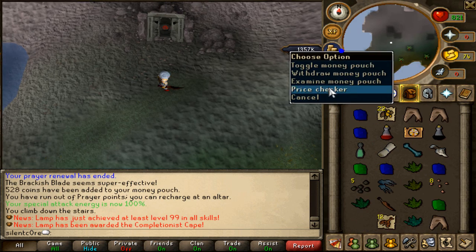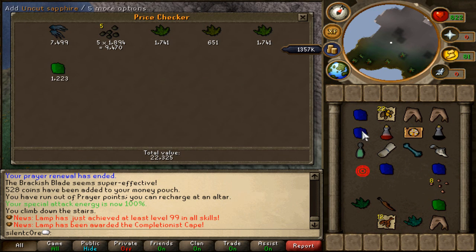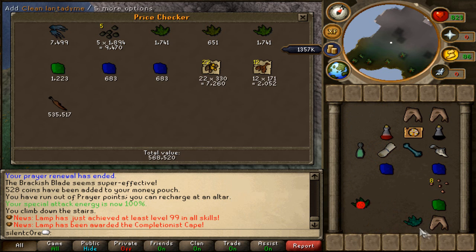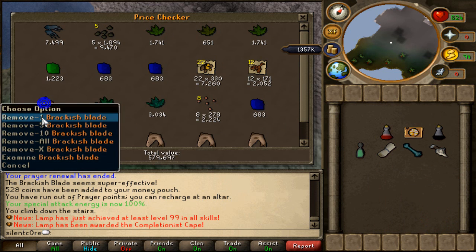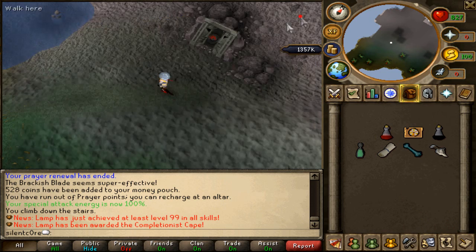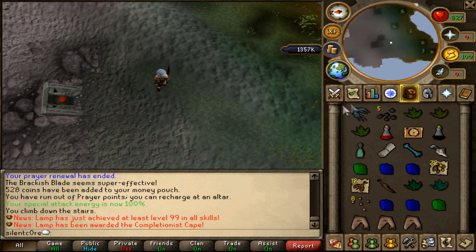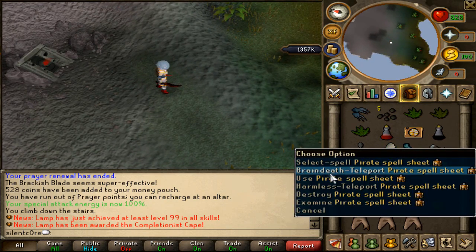So I've been killing them for about 40 minutes. I'll do a quick price check on this stuff — I've got some herbs, some gems, some gold, and one brackish blade, which I was pretty happy with. The brackish blade makes up most of the value. I'm going to head to the bank and continue killing them for another 20 minutes to get an accurate cash gain per hour, and I'll show you guys how to bank as well.